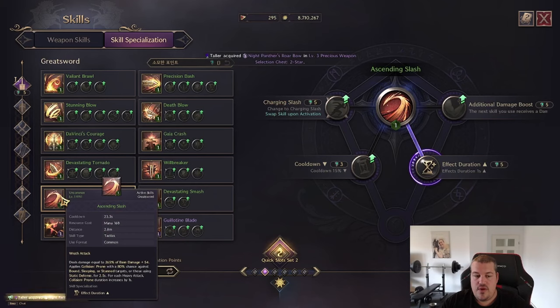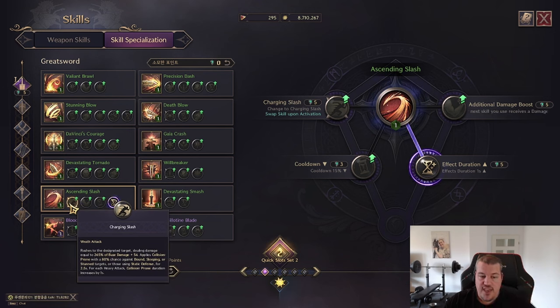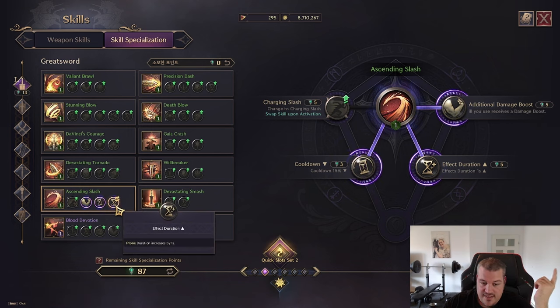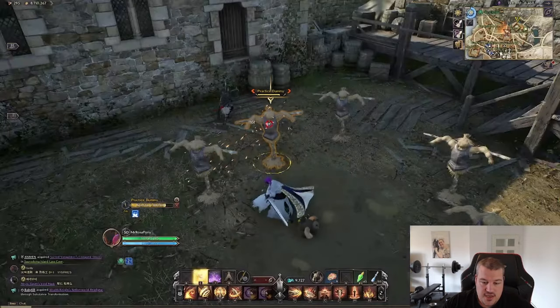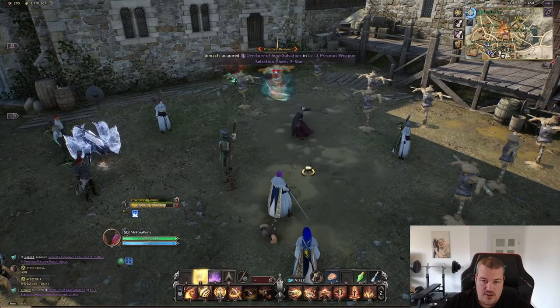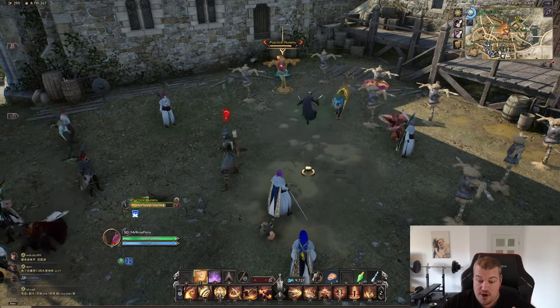Ascending Slash is another skill that applies a CC called prone. We can increase the prone duration — going for the first option increases prone by one second per heavy attack, so heavy attack chance is godlike on Greatsword. There's also a skill damage boost of 250% this time, cooldown, and duration adjustment. Also, going for a charging slash — Greatsword now has three gap closers, and if you pair it with a dagger using Shadow Strike you'd have four gap closers, so you're never running out of mobility as melee.